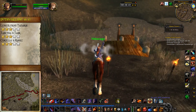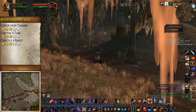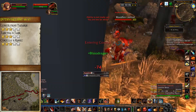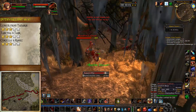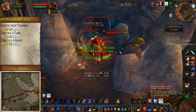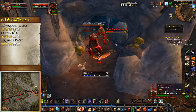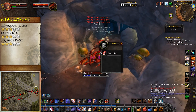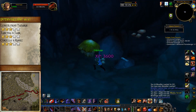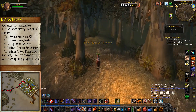Then continue west to the Bloodfen Barrow cave, right on the edge of Dustwallow. Clear through the Bloodfen Lashtail Raptors to get inside the cave, then clear to the back — they're level 41 so this shouldn't take long. Inside the back of the cave, you'll find a scroll sitting on a rock — talk to it to turn in Cortello's Riddle and accept the follow-up. That's all we need in Dustwallow, so make the long run and swim back to Theramore Isle. While in Theramore, don't forget to train your First Aid if you can, then fly to Gadgetzan in Tanaris.